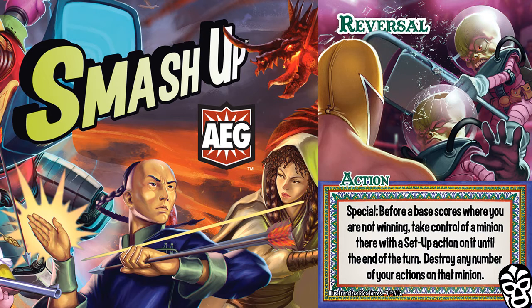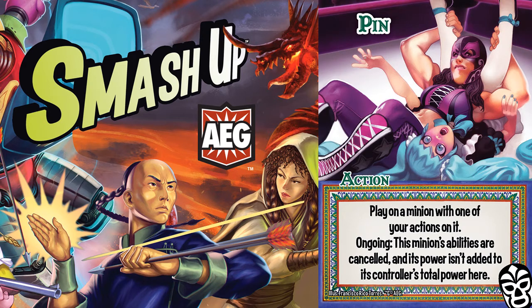This is different from just swinging a minion, because a player had to use more resources. It requires more precision, but getting your opponent to use more cards is well worth the effort, considering Pin also shuts down abilities, not just power.